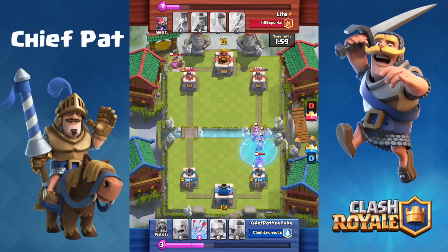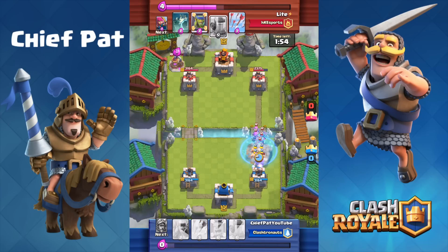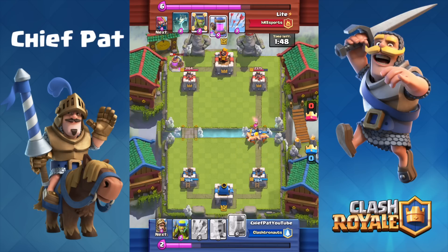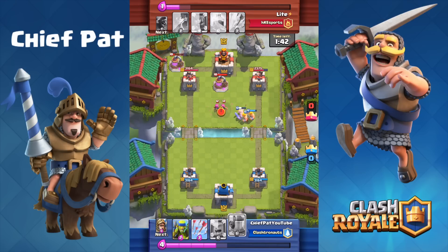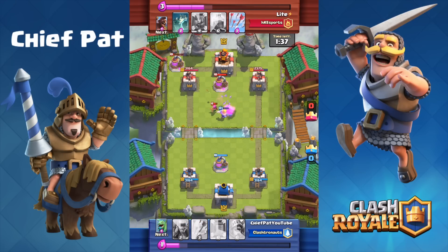I don't have any great counters — I'm going to have to end up using my Fire spell — and luckily I was actually able to catch everything. After dropping my Barbarians, we were able to not take any damage from that push, which worked out pretty well. He does have a four Elixir lead, and he's going to spend that on the Elixir Pump and decide to play his Archers to take out my Barbarians, which is actually pretty well played.